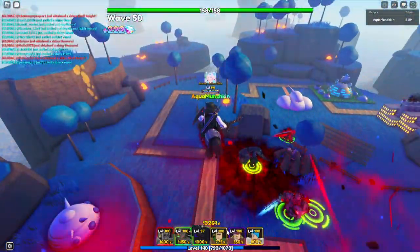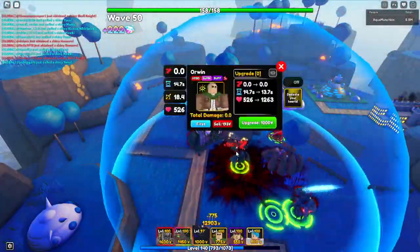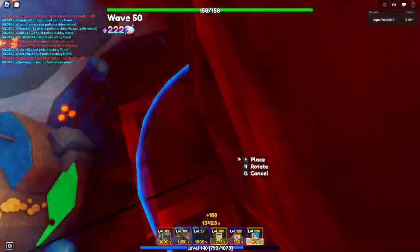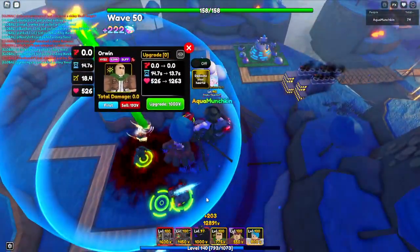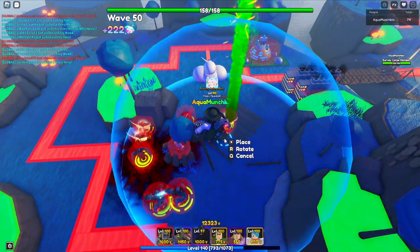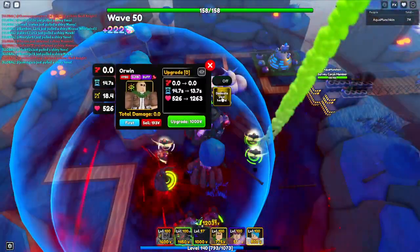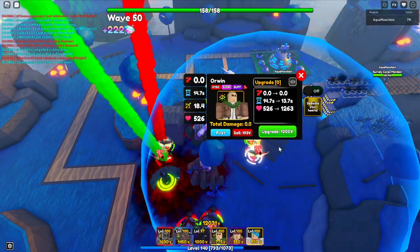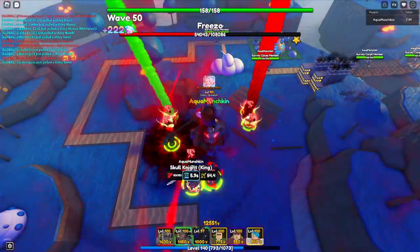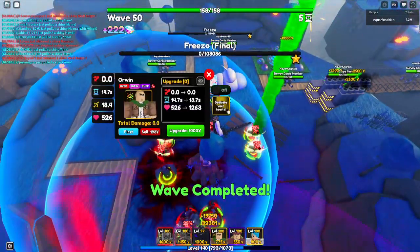In the meantime while we wait for more money, we could also do the Oren buff. But check Skull Knight — we can't buff Griffin because he is actually a magic unit, and Oren only buffs physical damage. So let's go and buff Skull Knight instead. You see how Skull Knight gets 25%? That's 25% on top of its stats.